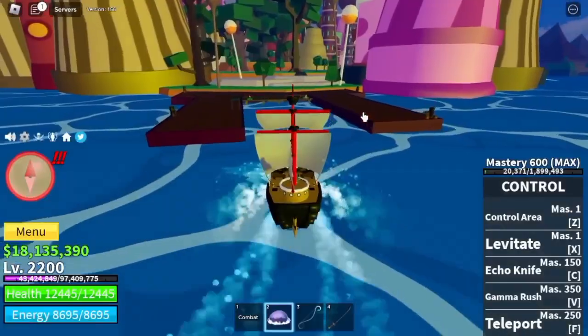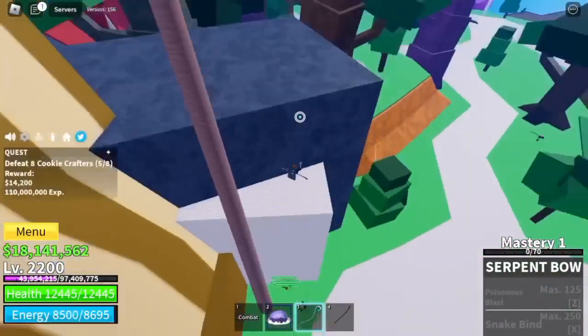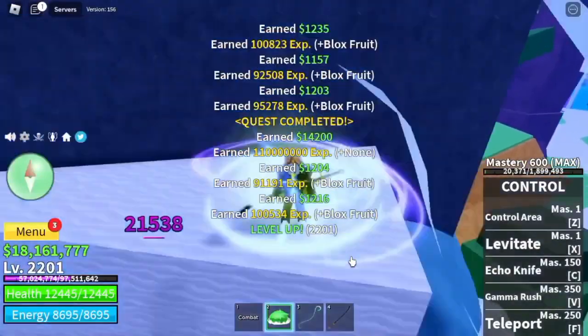Next up, Cake Land. Our target is the Cookie Crafters only. Technique: jump up to high ground, use your X skill, spam it, and that's it. They cannot damage you because they don't have any long-range attacks. Keep grinding here.